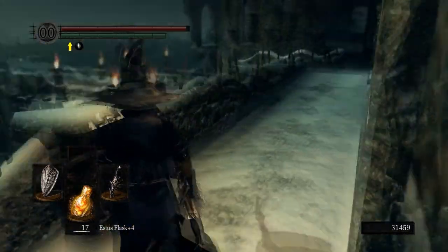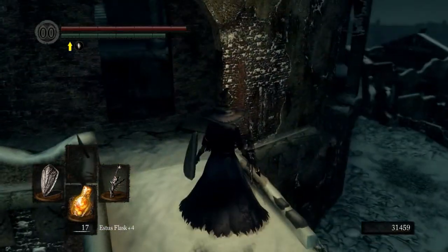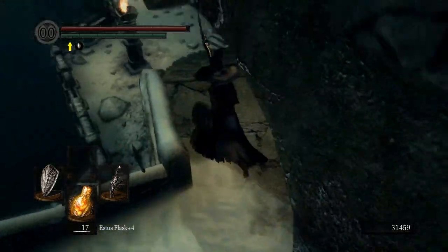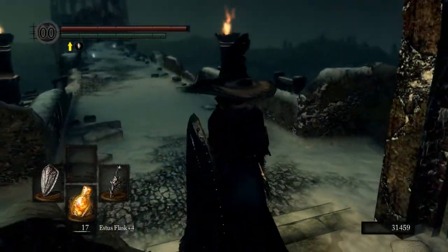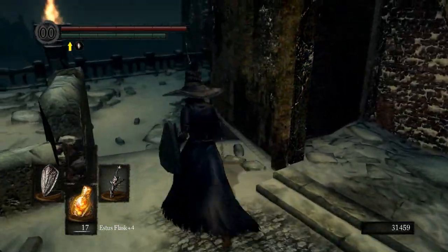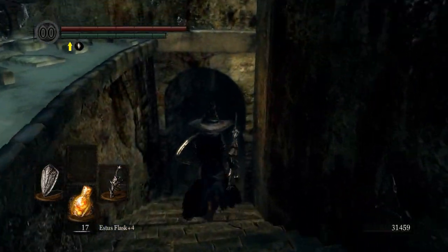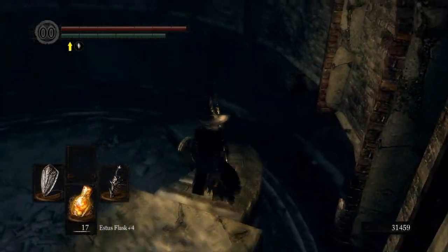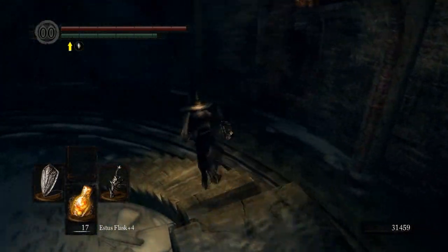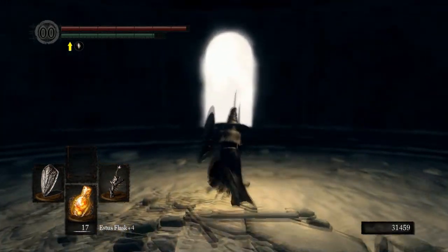This is the Egg Vermifuge — it cures egghead, if you were unfortunate enough to have gotten egghead. Now this area — I would recommend coming down here first before you take on the dragon down there. Remember what I said the goal is: open up the shortcut. Just come down the stairs, come down again, turn, and go through the fog gate.